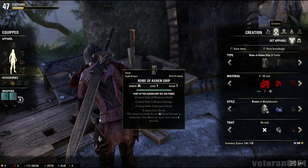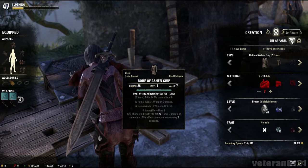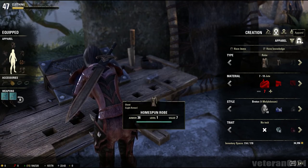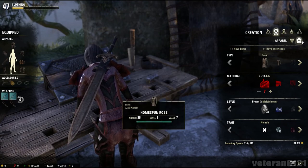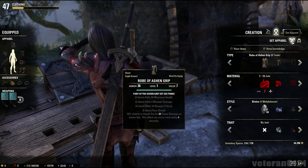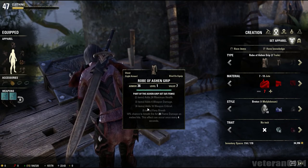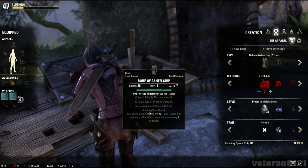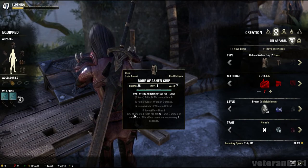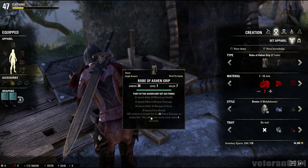To create something, you just go to the creation tab right there. Since this is a set location, you can make equipment of a set apparel, or you can just make regular apparel without the set bonuses — but that's pretty dumb, if you ask me. This one's pretty good because it adds health, damage, weapon critical.